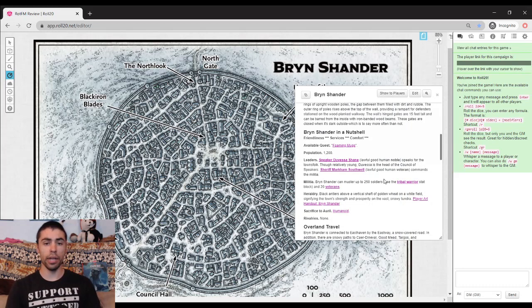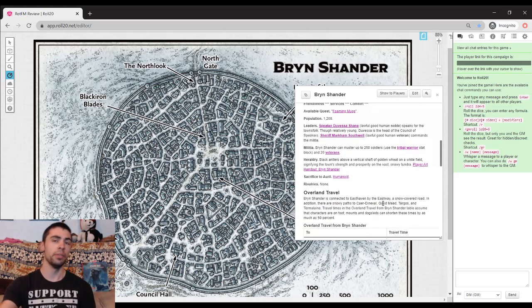Bryn Shander, in a nutshell, is a 3 out of 3 on everything: 3 on friendliness, 3 on services, and 3 on comfort. That makes sense because this is one of the wealthier towns and one of the more densely populated, coming in at 1,200 people. We've got a leader's speaker, Dugessa Shane, keeping the law and order around here.